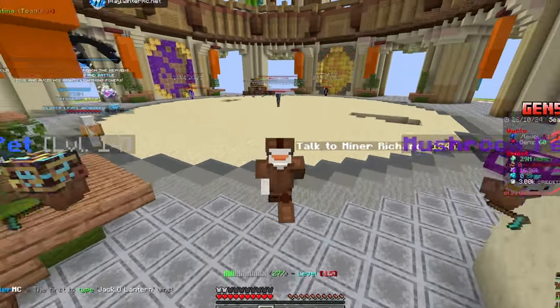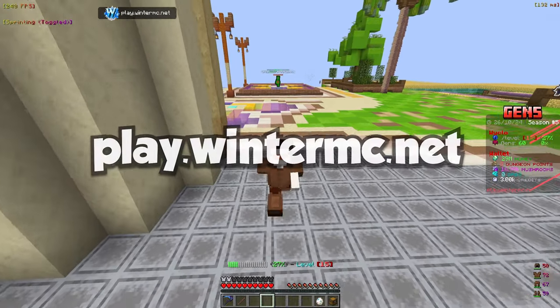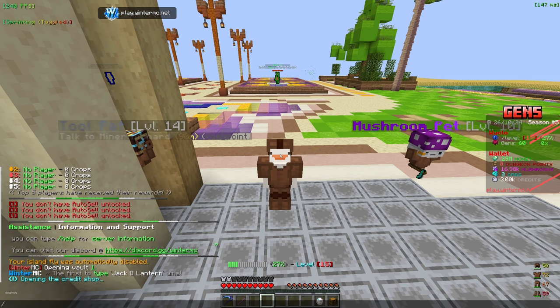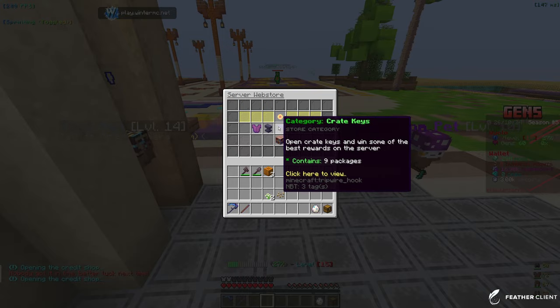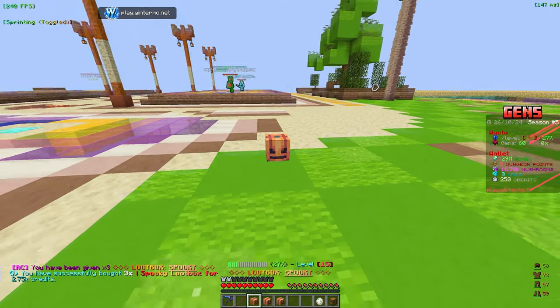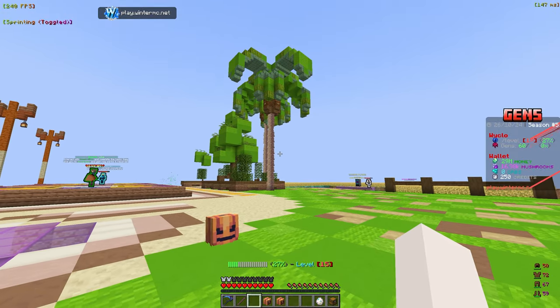Welcome back to another video on WinterMC. We're going to start by heading into the store and buying some crate keys. They've currently released the spooky loot box for the Halloween season, which is very fun. Let's go ahead and grab three of those because we can get some pretty good rewards from this.